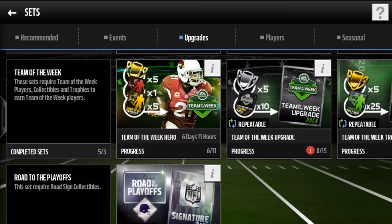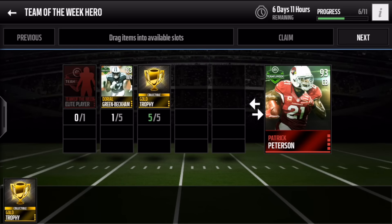Here we go, Stop D back, and we got another edition of Team of the Week Hero for you today. This week we are going to look at the road to Patrick Peterson, 93 cornerback from the Cardinals.